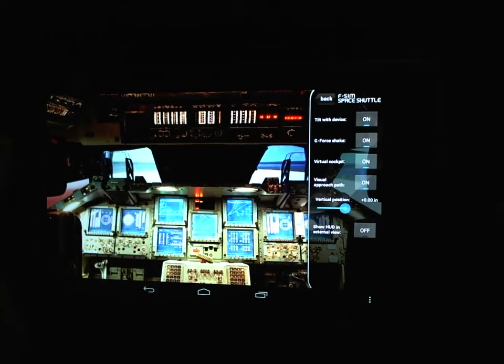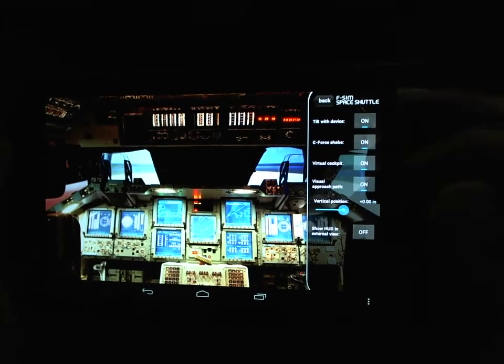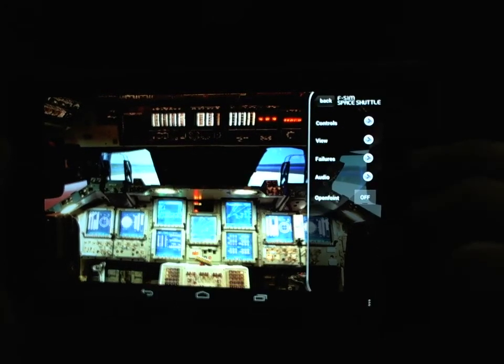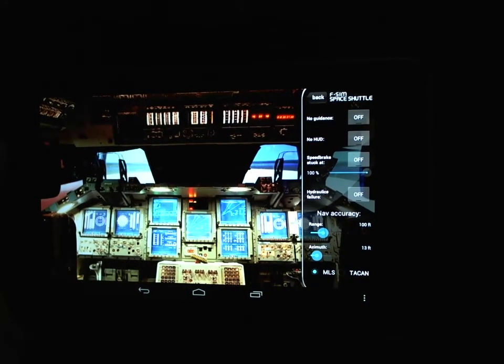Under Views, you can show the HUD in external view — you can turn that on and off — along with some other options I haven't had time to explore yet. You can also simulate failures to make the landing and approach more challenging.